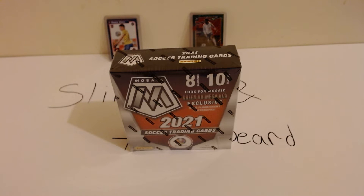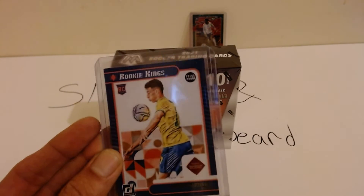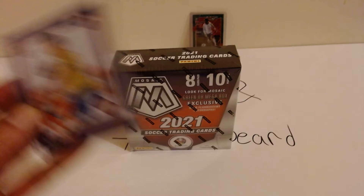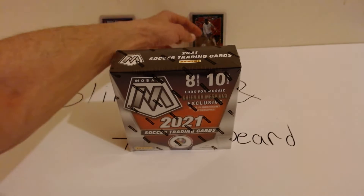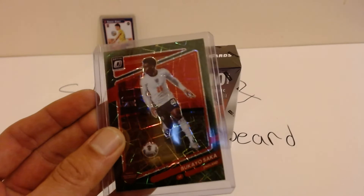Welcome in guys to another new installment of Slammin' the Beard with the Beard on Vacation. Last time I didn't show the cards in the back — this time I made sure to do this. Press Proof Rookie Martinelli, and the one I really really like: Velocity Sokka.